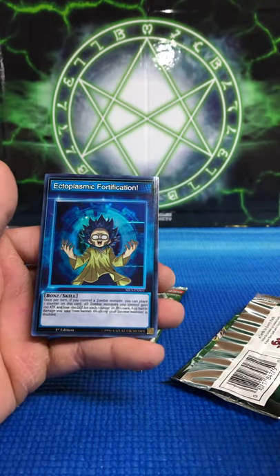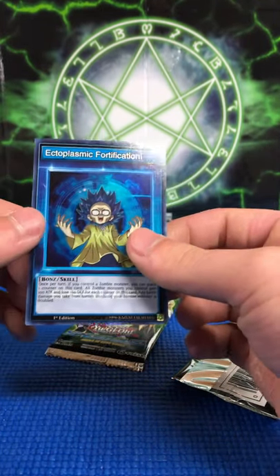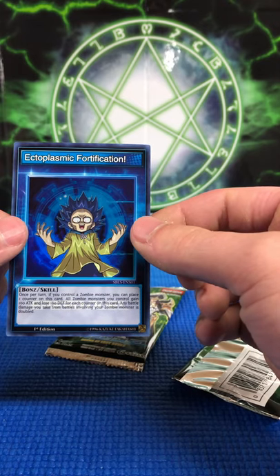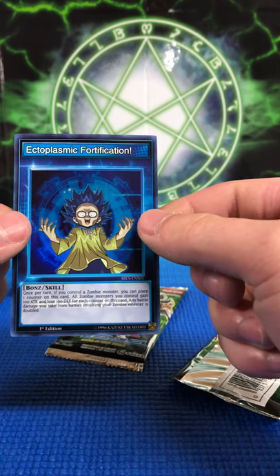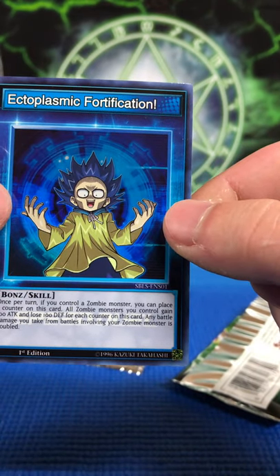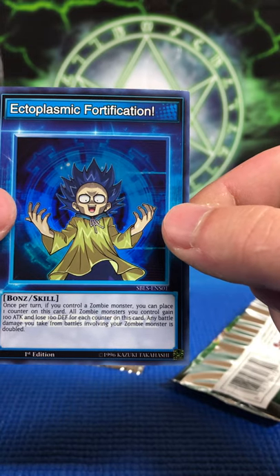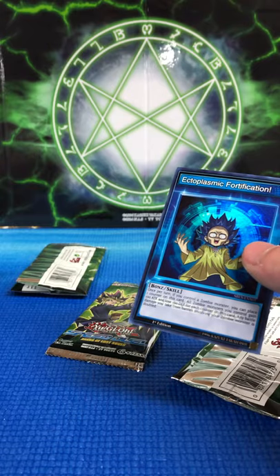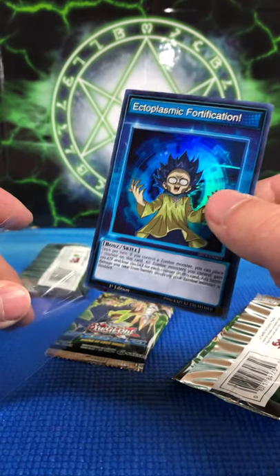Half Shut, and then we got Ectoplasmic Fortification. Once per turn, if you control a Zombie Monster, you can place one counter on this card. All Zombie Monsters you control gain 100 Attack and lose 100 Defense for each counter on this card. Any battle damage you take from battles involving your Zombie Monster is doubled. Definitely a double-edged sword there.